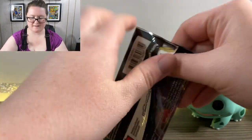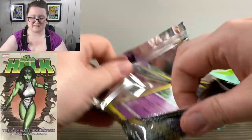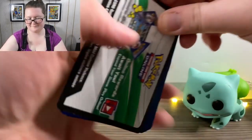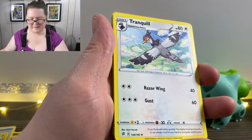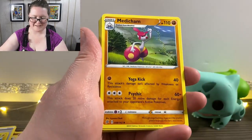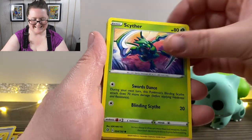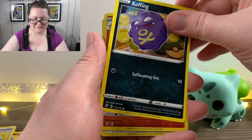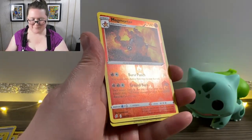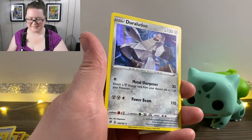Here's our next pack. Got our Energy card, a Tranquill, a Meditite, Morgrem, a Tenta, a Scyther, Nosepass, Wingull, Koffing, a Reverse Holographic Magmortar, and last but not least, a Holographic Duraludon.